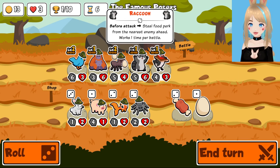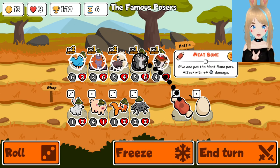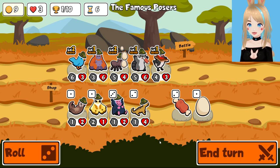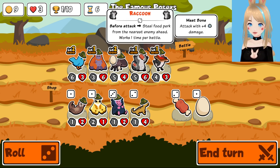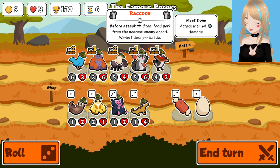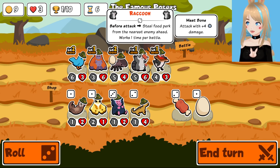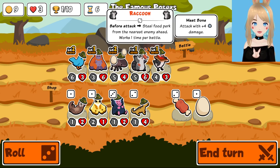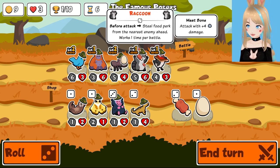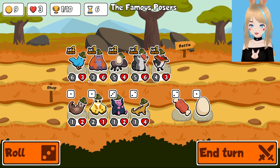The one idea with the raccoon is you're like, it's gonna steal food, it doesn't need its own food. But actually, it kind of does need its own food, because in the early game very rarely does it actually steal food. I wonder with this before-attack trigger — if the unit in front of it has an egg, I wonder if it's gonna steal the egg or if the egg will trigger first. Because they're both attacking — maybe it's just based off attack. I guess I'm not actually sure.